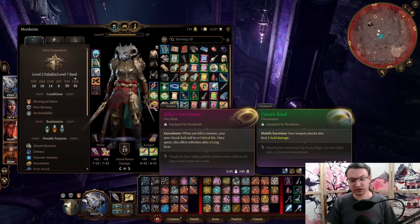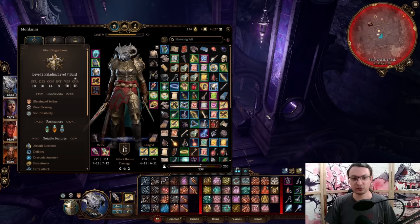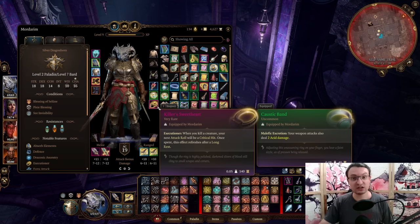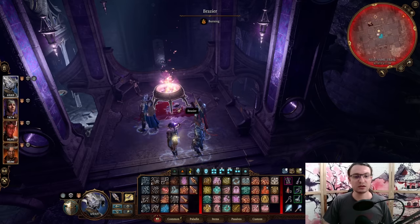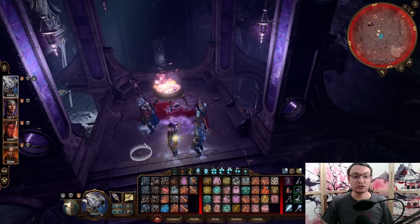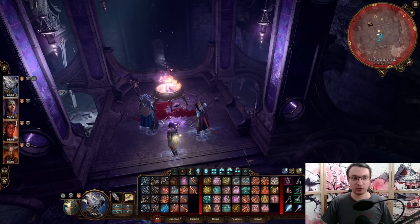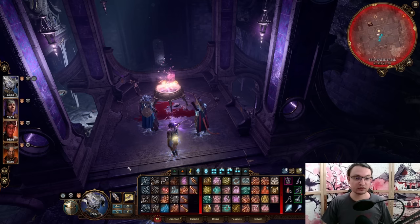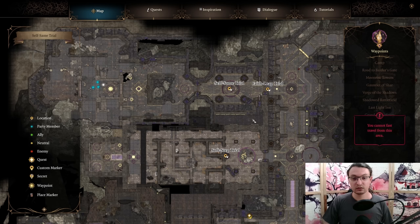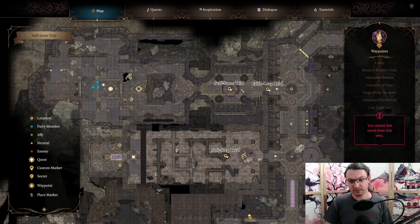The next item is the Killer Sweetheart ring. It gives you a guaranteed critical strike on an attack roll after killing a creature. This effect can be stored and used as a reaction — so you can kill something small like a rat, then go to a boss and trigger it, making every single hit in that attack chain a crit, resulting in insane damage. This item is found in the middle of the room in the Gauntlet of Shar's Self-Same Trial. You need to press Alt, get very close, since it's small and easy to miss.